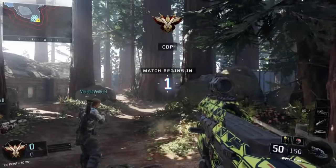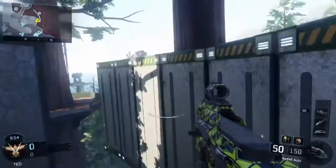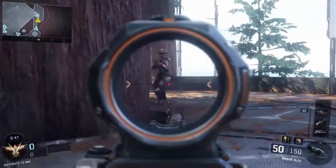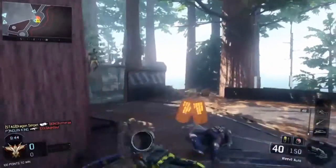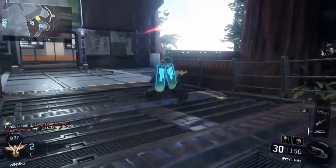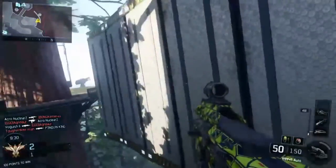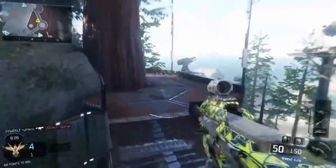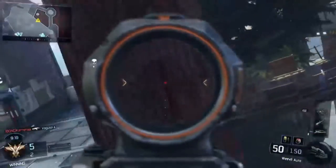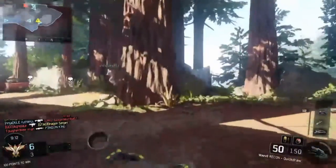Hey, what's up guys, it's Dragon here from the Brotherhood of the Stag. Today I've got a video about headshots - how to get easy headshots in Black Ops 3. The gameplay here is Kill Confirmed, as you can see from the tags, on the map Redwood. I'm using the Weevil with the second sight you unlock for the weapon.